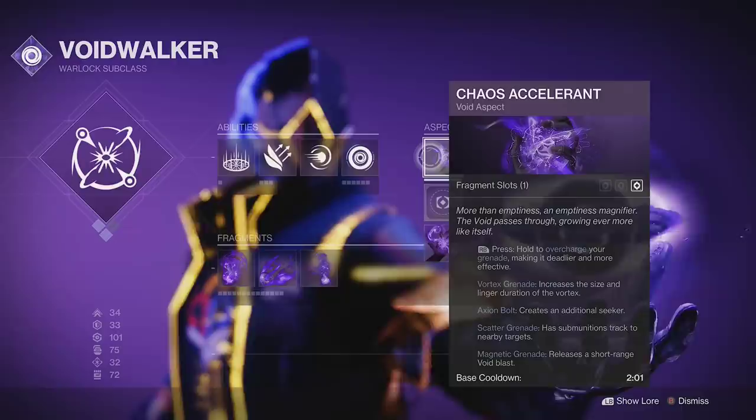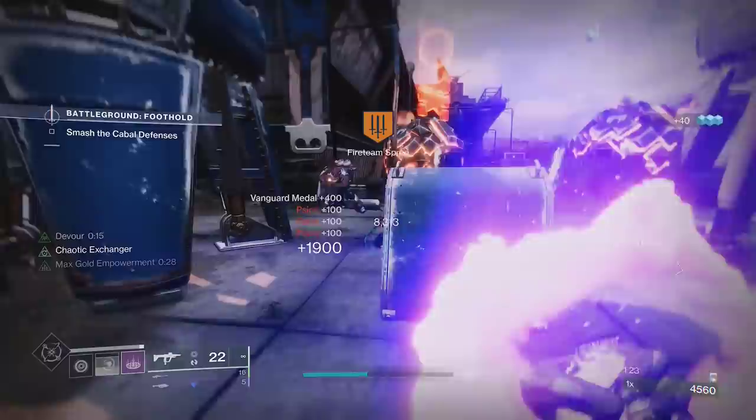Now you need fast and easy ways to get your abilities back. On Warlock, use Controverse Hold to get grenade energy from charged grenade hits, Chaos Accelerant to charge your grenades, and Feed the Void to give you Devour, which will heal you and give you more grenade energy. With this, you can get grenades every 2 seconds.